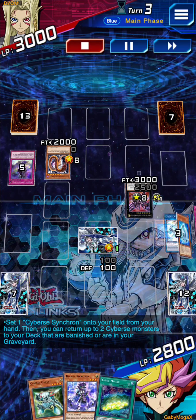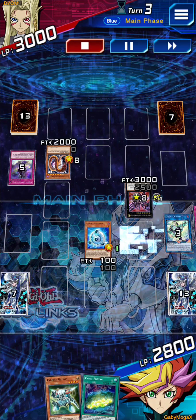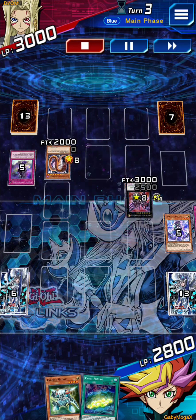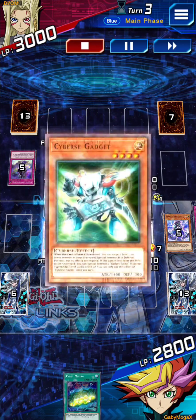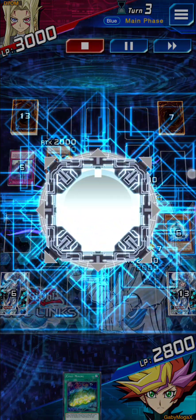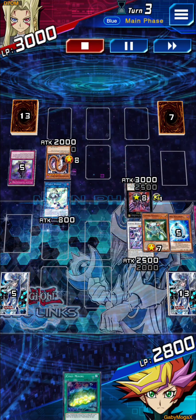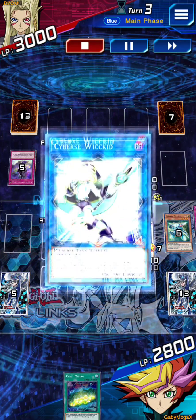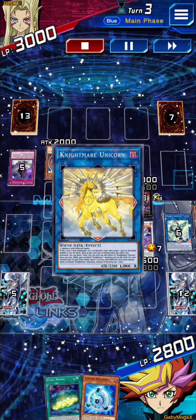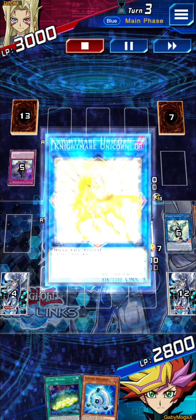We activated the Cyber so we can proc off the counter trap. We're going to re-summon Quantum Dragon, and then with Cyber Gadget we'll Link Summon Wicked. We can get a search, but now we can just get a Unicorn and bounce a monster.